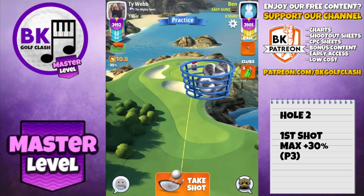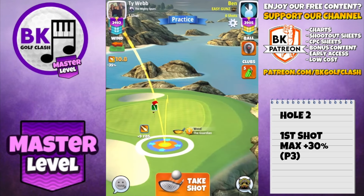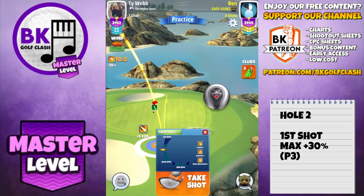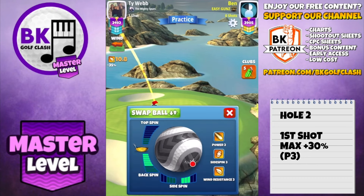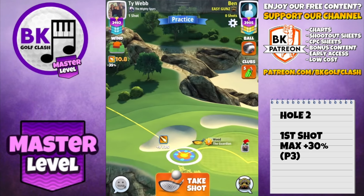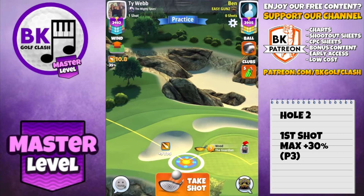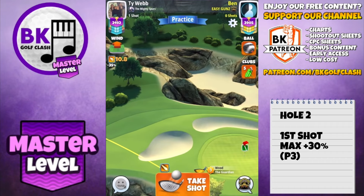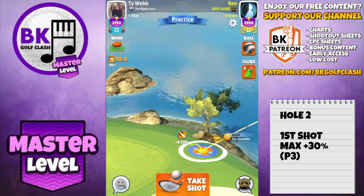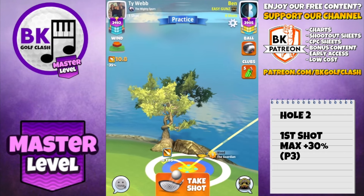Hole number two — we do have a hole in one here, which I believe is going to be a must-drop in master. Setup: blue ring touching the fringe at plus nine yards. Six bars backspin, three bars sidespin to the right. Don't worry about the ball guide, just find your landing position there with the guardian. Adjustment: max plus 30 — do 10 rings first, then push the rest, otherwise the tree and cliff are in the way.